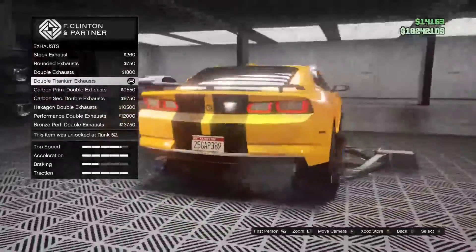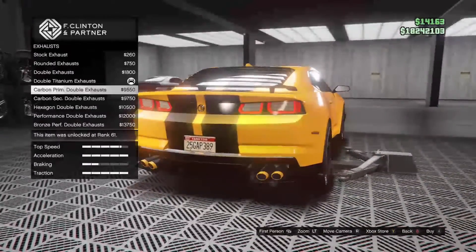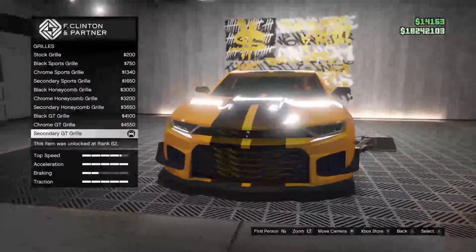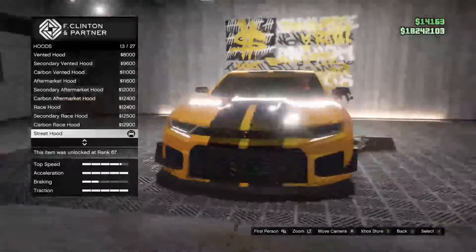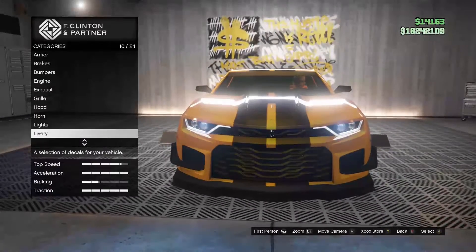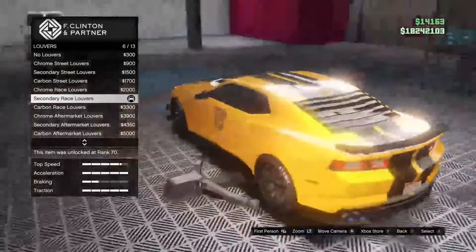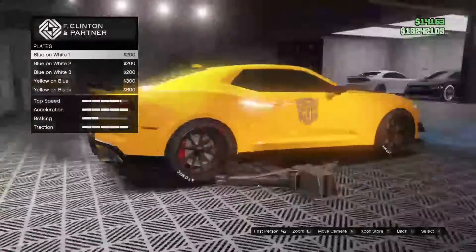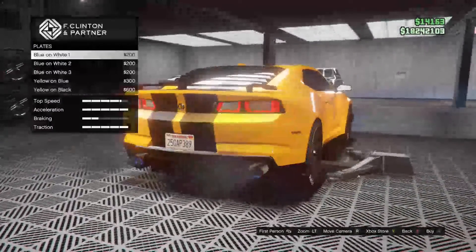For the exhaust I went with double titanium — for some reason it just looks nice. The rest of the exhausts don't look as nice. For the grill I went with the secondary GT grill, just gives it that more aggressive look. Hood: I went with the street hood — it just looks nice and goes together. For lights I went with neon lights because I don't think Bumblebee has colored headlights. Livery: I went with black stripes for the Bumblebee theme. Louvers: I went with secondary race louvers. Mirror: carbon GT mirror. Plates: I have Yankton plates that say '25 Gap' but I've got a plate on the way that says Bumblebee.